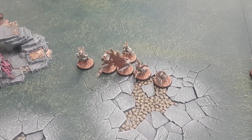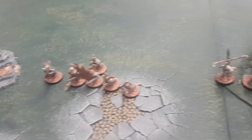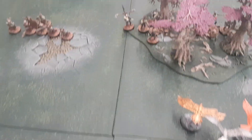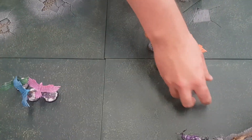Battleshock: the Grave Guard are okay — Lucy only killed four, so even if Luke rolls a six they're fine. These guys are Bravery eleven because there are fourteen of them; Luke has to roll a six to lose another one, which he doesn't. Dice off for turn two — who's going first?